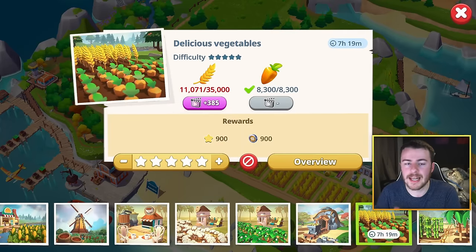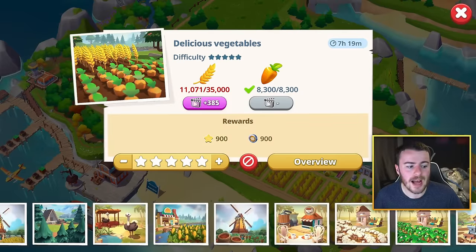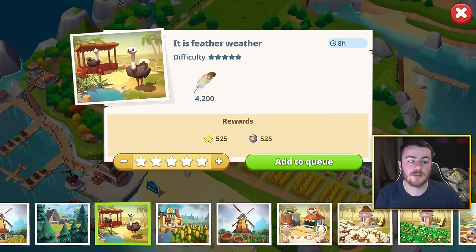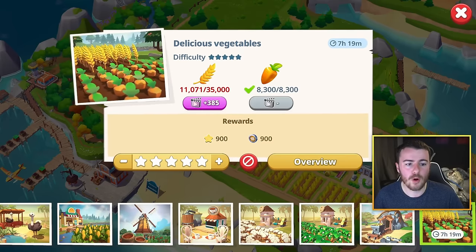Next up we have projects. They made some adjustments to specific projects — those were the delicious vegetable projects as well as the feathers project. Feather Weather went from 3,500 up to 4,200. The rest of the stars were changed as well, and on the max system we went from 6,900 carats up to 8,300, and then from 40,000 wheat down to 35,000 wheat. So those were the two projects that we saw changes to for the guild projects.